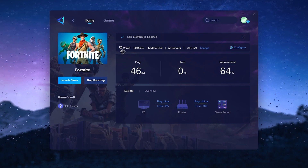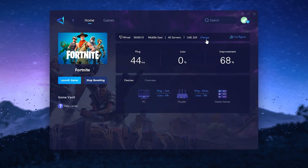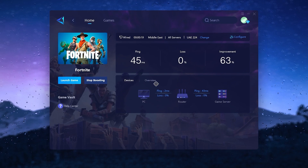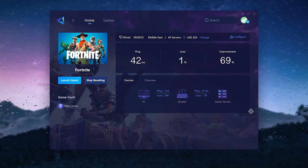Here you can see I got the wide connection — this is the Middle East server. You can also change the settings and configurations, and change some advanced settings like your region. There is a Middle East option available. Close out the settings and here we are done. The improvement is around 148 percent more than before — it's amazing.